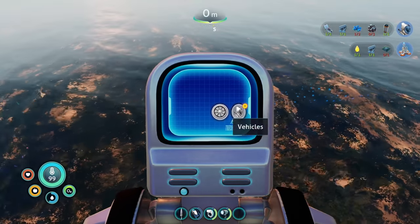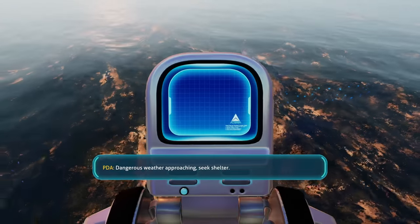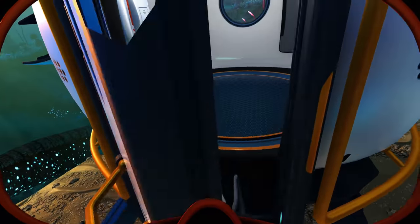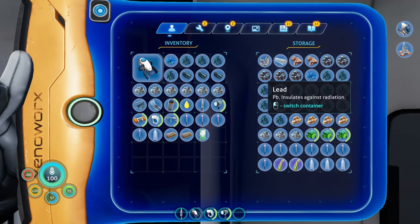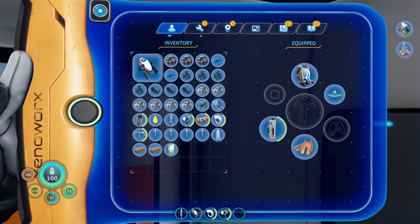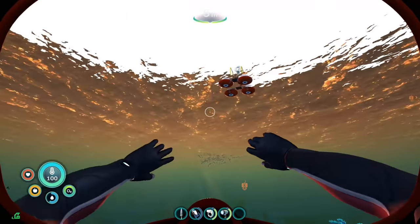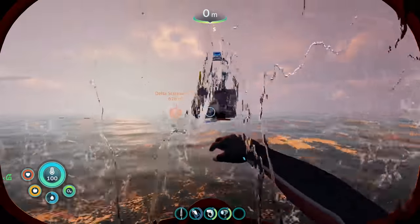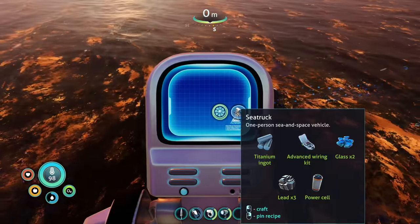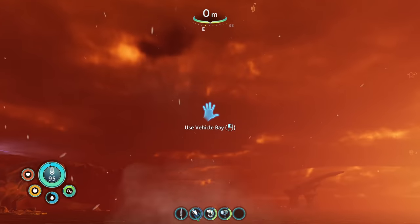Sea truck requires lead and glass — wait, what? Oh, I stored it in the shelter storage by accident when dangerous weather hit. My bad. Lead, glass — we're good! Awesome, let's unpin these recipes. We're gonna build our sea truck by sunset — storm time! Look at you all go — oh, it's all red and terrifying out.